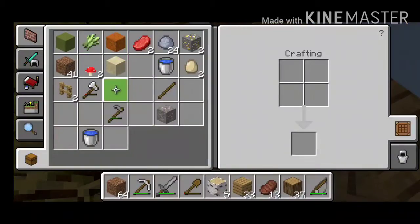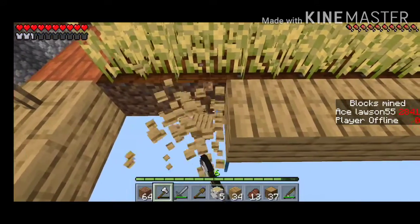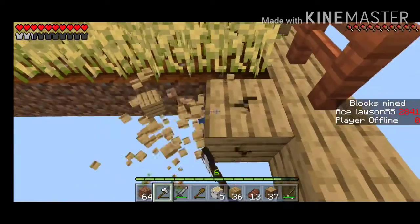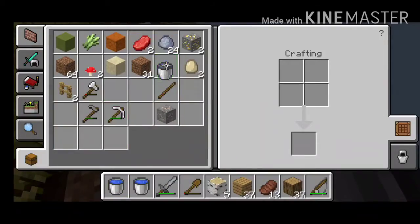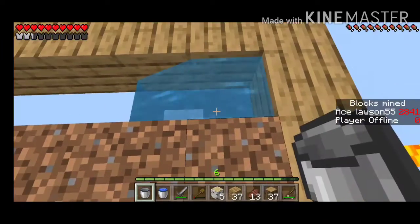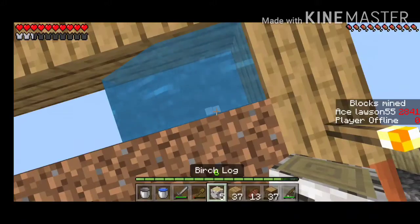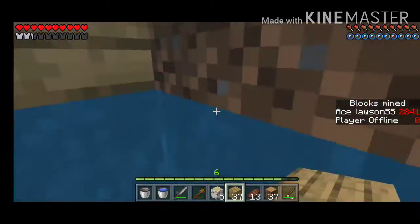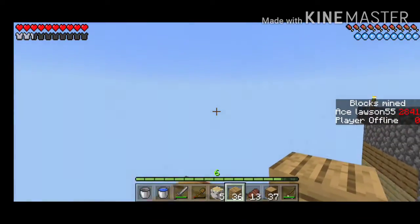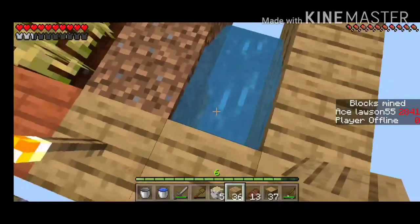I still need the axe though. Maybe going like this would be a good idea - if I get it, I get it; if I don't, I don't care at this point. Let's get our water back in here. Gotta be careful, gotta be careful. Now go up - I have sugarcane! I have the most valuable thing in the game right now.